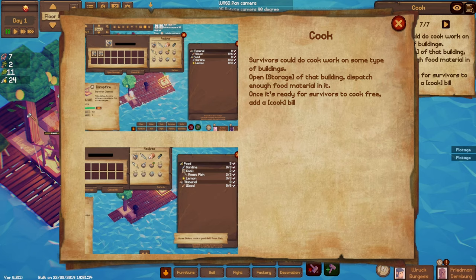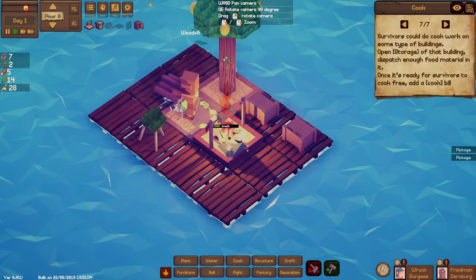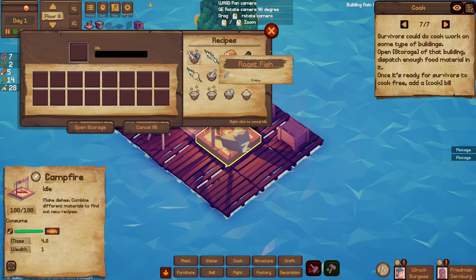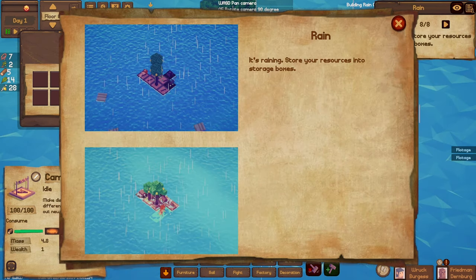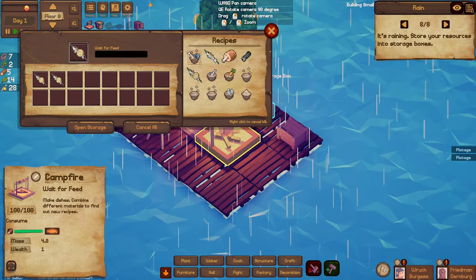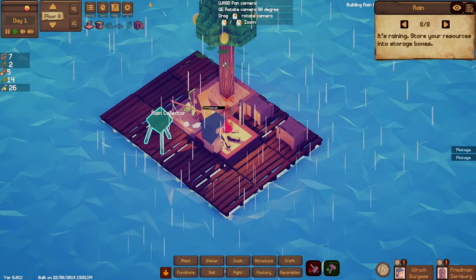Cool, a cooking tutorial: survivors can do cook work on a building, open storage of that building, and dispatch food once it's ready. You can cook food and add a cook bill. If we click on this we've got various recipes — roast fish, roast bird meat, charcoal, kebab. It's raining — store your raw resources in storage boxes. I want to make a few kebabs and hopefully we'll start collecting water.